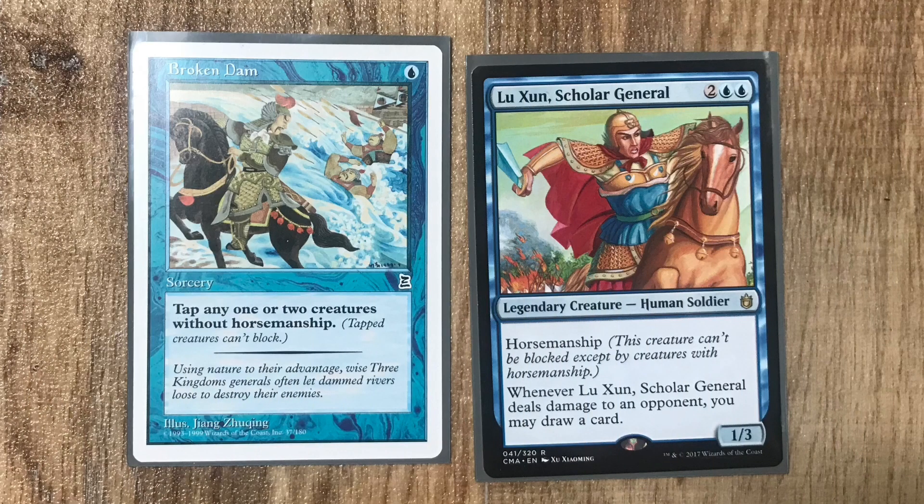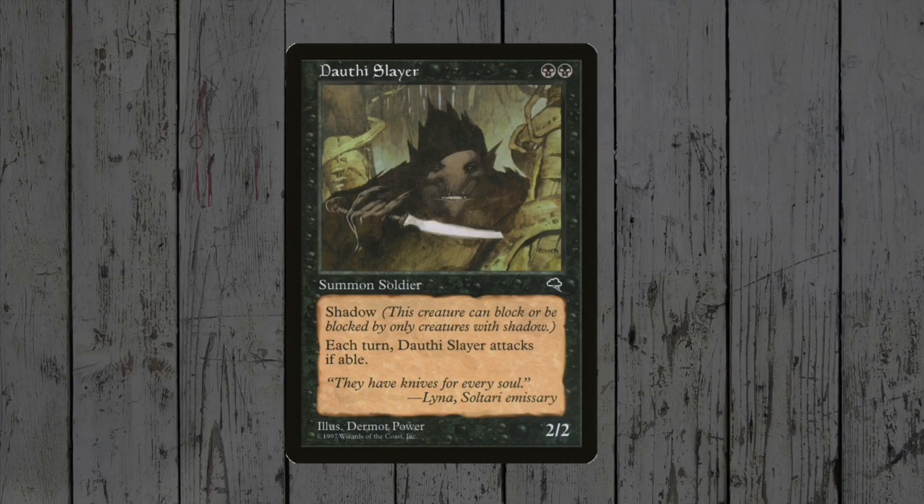Portal also brought us the keyword of horsemanship! It's another evasion keyword, where the creature can only be blocked by something that has horsemanship itself! Quite a harsh mechanic, much like Shadow was in Tempest!